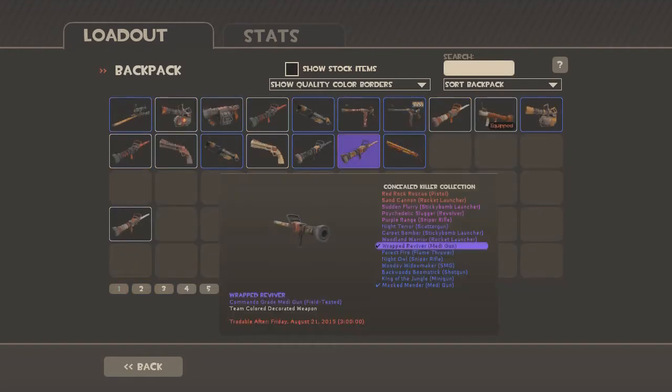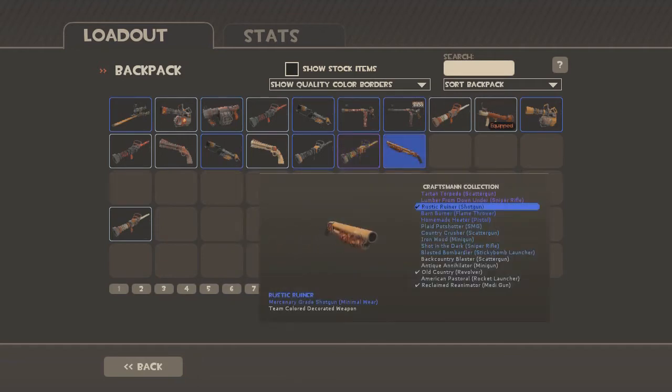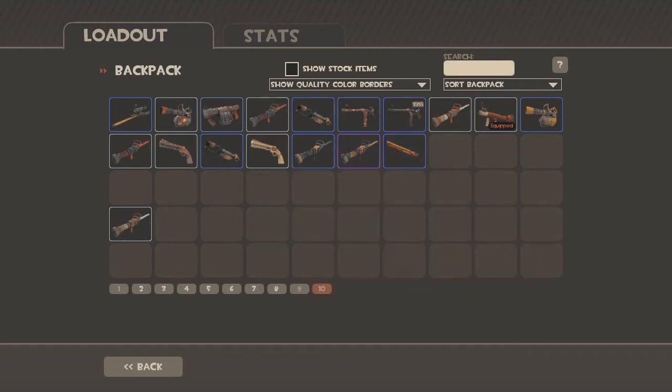These are two different ones. Wrapped Reviver — commando grade minigun, field tested. It's middle grade from the Concealed Killer's weapon collection. And wow, this one's actually not too bad in the Craftsman collection. I'm gonna go test them out, I'll be right back.